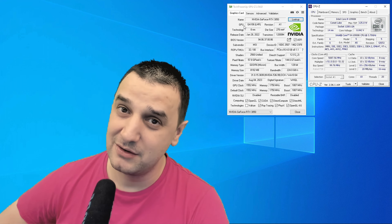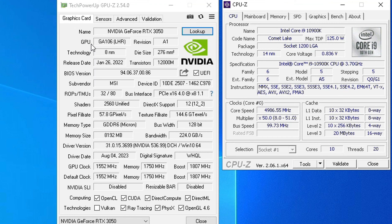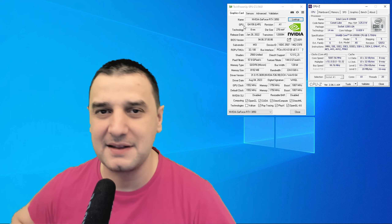Regardless, I think we're gonna jump into some games and see how it performs. This video card is quite good — it's got 2560 shaders, 8 gig of VRAM GDDR6 Micron with 128-bit, DirectX 12, 1552 MHz core clock, and 1750 MHz memory clock. This is going to be tested with an i9 so we don't have any bottleneck.